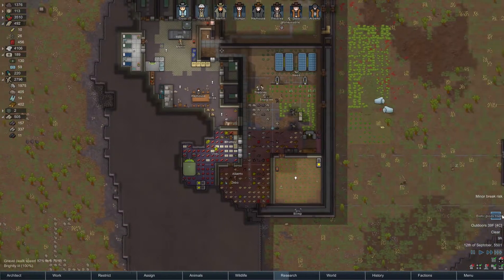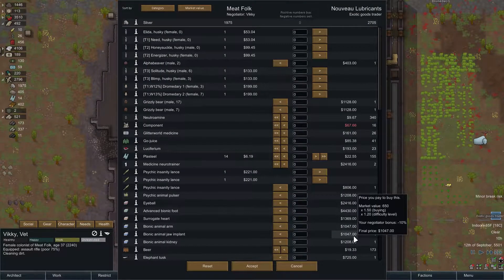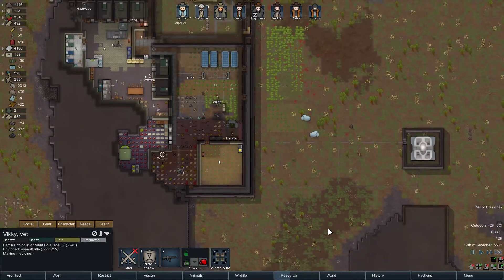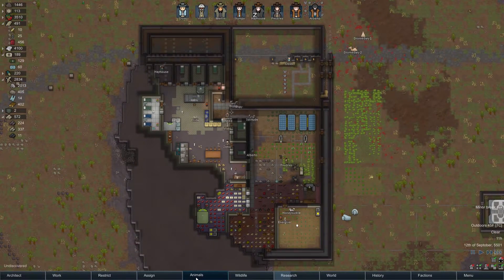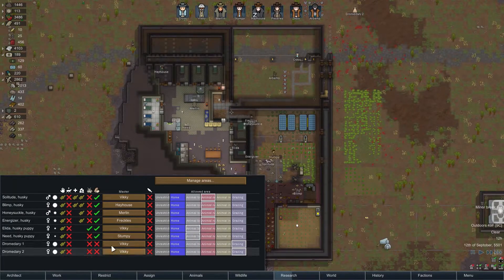Oh, we need to get some training done. Is that a goods trader? Okay. What are you up to, Vicky? You're just hauling. Come here. Ooh, grizzly bears. Oh man. No. Don't do it. A medicine neurotrainer? I can't afford it. Ah, that's too bad. Let's sell these extra beds though. Unfortunately, affording neurotrainers is a little far away here yet. Yeah, these stupid dromedaries are of no particular use to me.